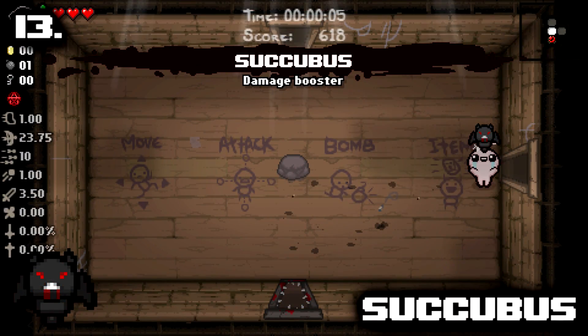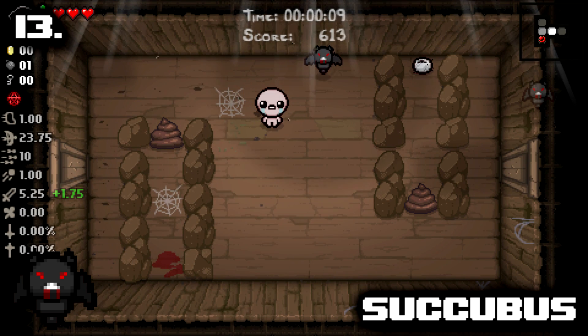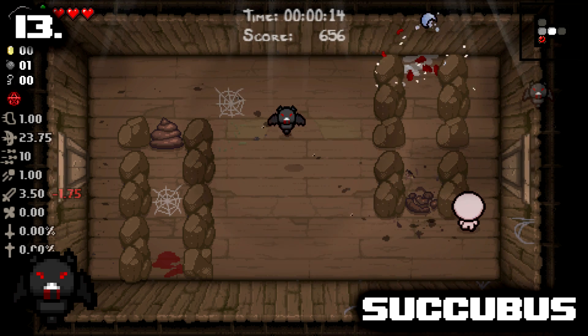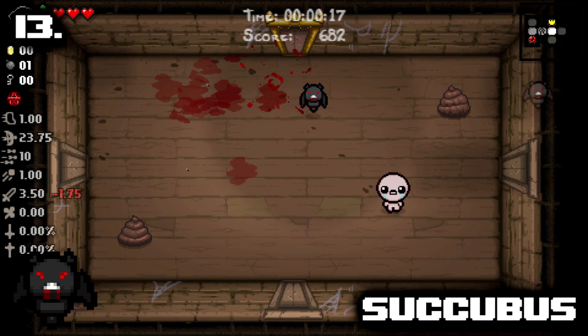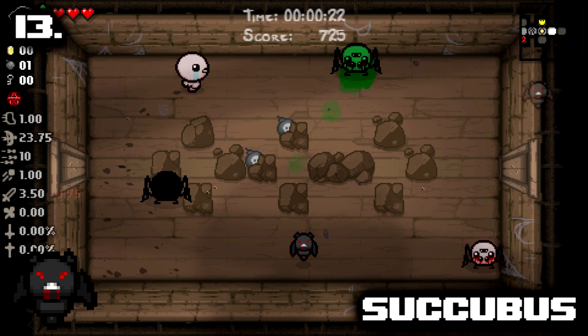Number 13: Succubus. Succubus is one of my favorite items in the game, so I naturally rate it a bit higher, but I also still think it absolutely deserves to be on this list. A small little demon floating around the room passively dealing 30% of Isaac's current damage to enemies is great, but the benefit comes from the damage aura that he gives you.